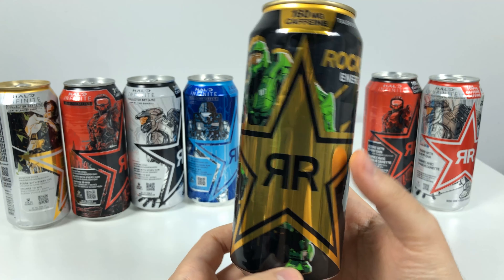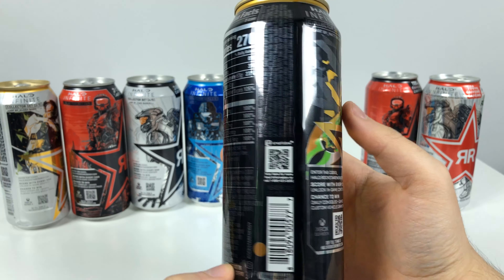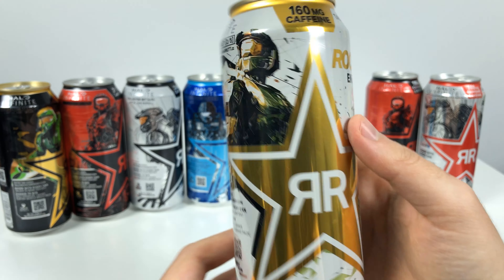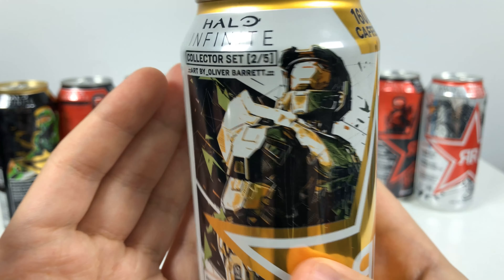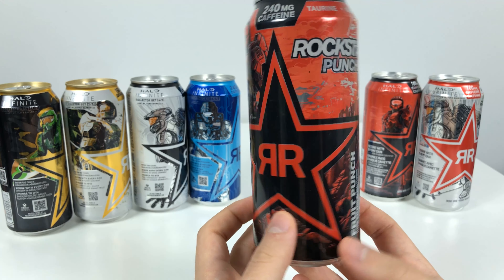Can number one is the Green Master Chief with the Gold Style Original Rockstar Drink — I had to order these cans from the U.S., and some guy emptied the cans. For can number two, it's the Sugar Free White and Gold can, which is one of my personal favorite artworks. Then we have the Red Fruit Punch for can number three.